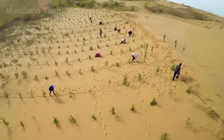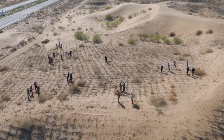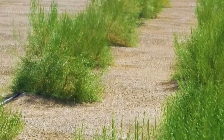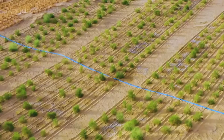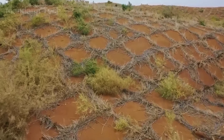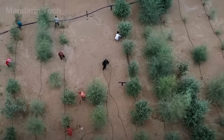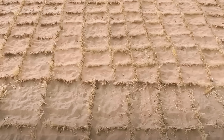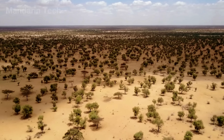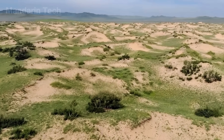As weeks go by, the protective grid continues to serve its purpose. The straw keeps the surface cooler, reduces evaporation, and prevents the fine sand from eroding around the seedlings. Over time, the straw gradually decomposes through wind, dew, and microorganisms, turning into an organic blanket rich in nutrients. This natural fertilizer feeds the developing root systems, helping them extend deeper into the stable soil layers below. What began as a few fragile seedlings slowly evolves into a living network of vegetation — a green framework that anchors the dunes and begins the long process of reclaiming the desert.